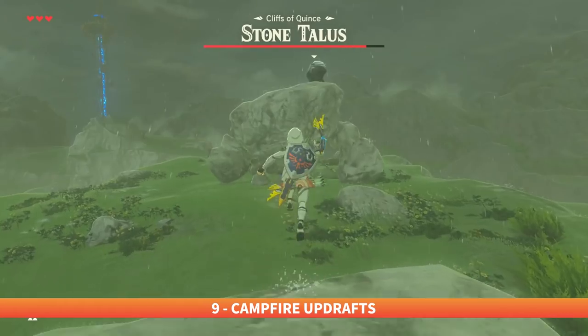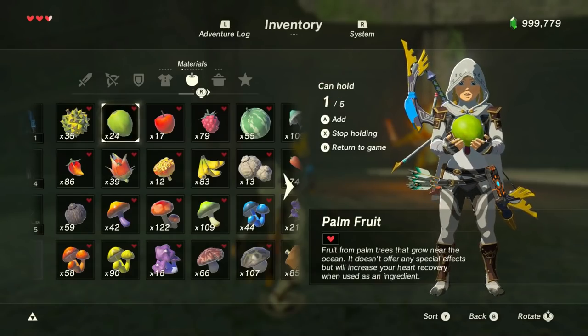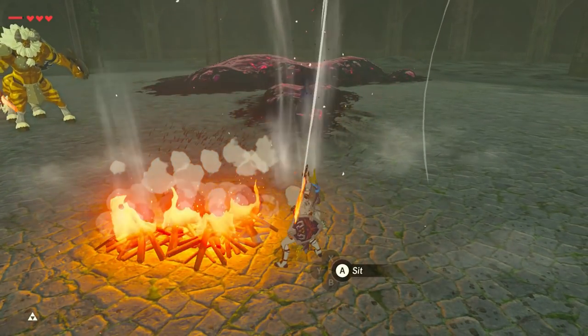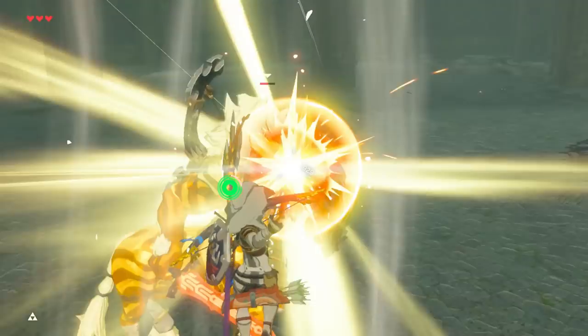Every enemy has a weak spot that's easily struck in bullet time. While there are a multitude of advanced tricks to get into bullet time whenever you want, make it a little bit easier by simply setting up four bundles of wood ahead of time to create a permanent updraft. Once you have a quick and easy way to access bullet time over and over, stunning them repeatedly becomes easy peasy.